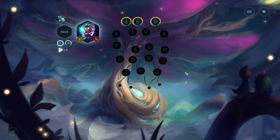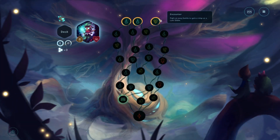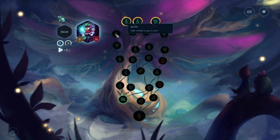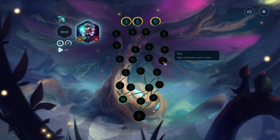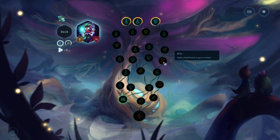Chapter 1: The Oak's Crown. We have choices, we have so many choices. Let's see... Event. Fight. Event. Fight a hard battle to gain a trinket.